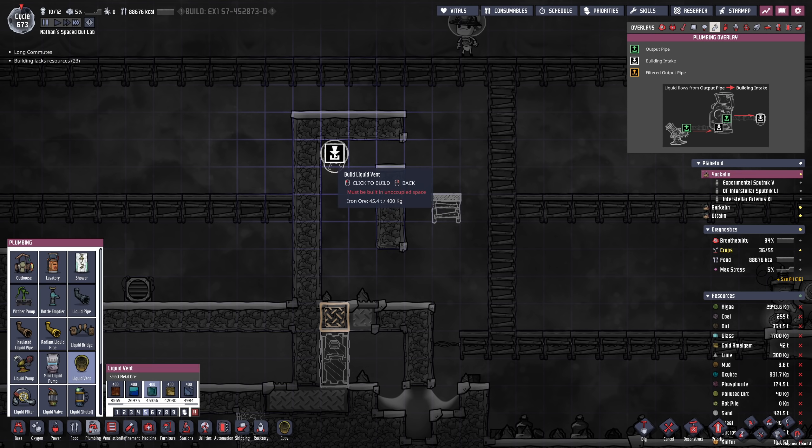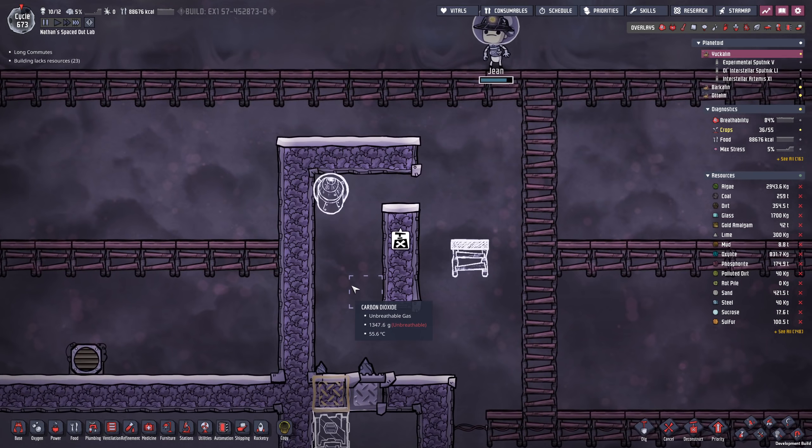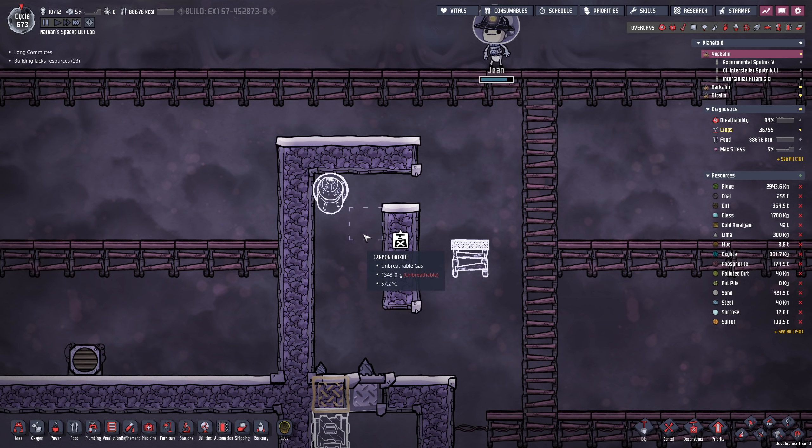In today's episode I would like to uncover this volcano in order to build a mini petroleum generator. We do not really need the petroleum, to be quite frank, but it's a fun project and I think we can do it.